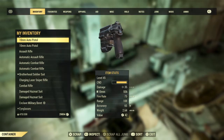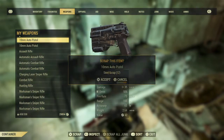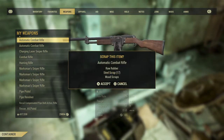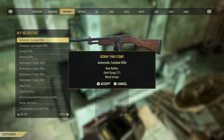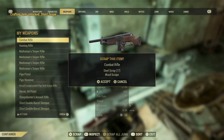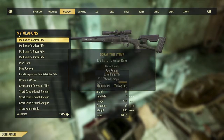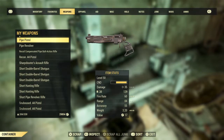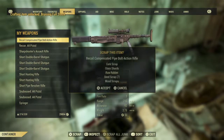Scrapping all junk now, and then we're going to scrap all these weapons as well. It gives you rubber, steel, wood, plastic — it just depends on the weapons. The higher your intelligence, the more you'll get per weapon as well.